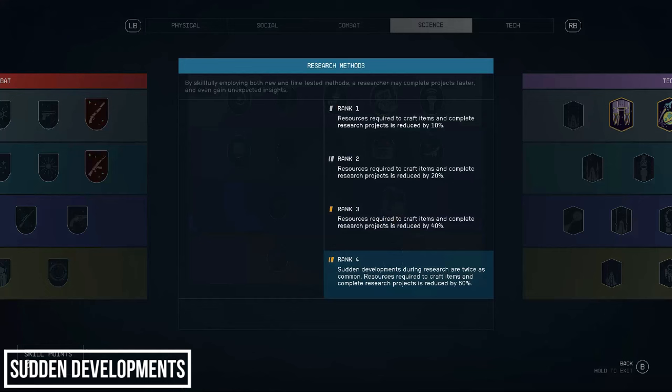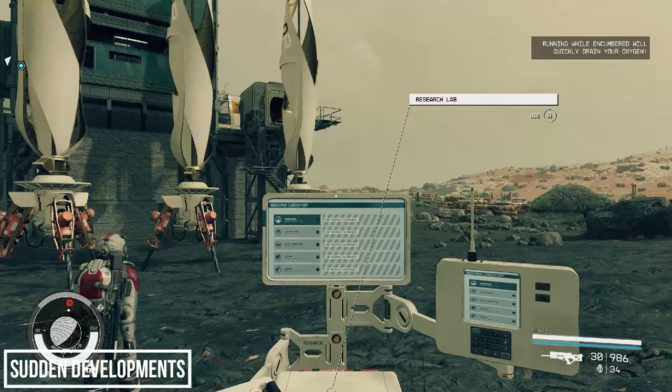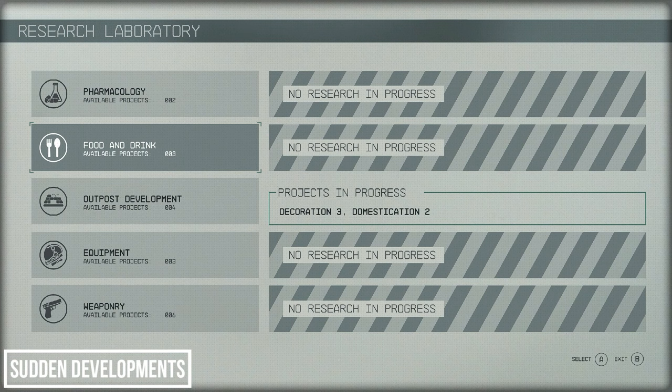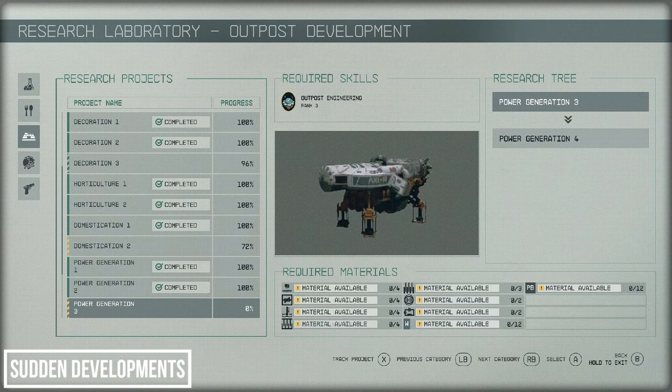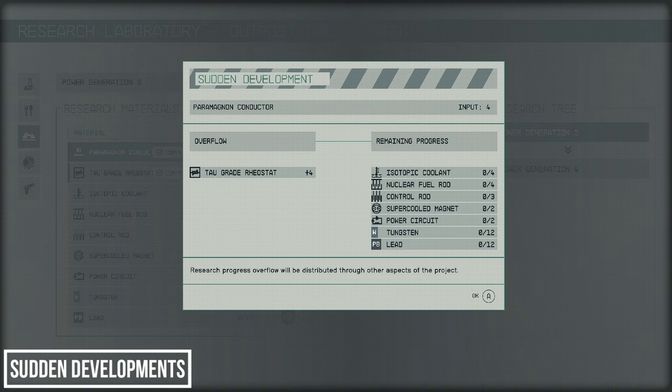I mentioned at the start of the video the importance of Research Methods rank 4 to outpost building — I have it at rank 4 now. Researching is your only method of unlocking new and more advanced modules, and the further into it you get the more exotic the resources become. Let's try Power Generation 3 as I have a lot of resources for that already gathered. We already have most of these. And immediately — a sudden development, plus 4 tau grade real stat, meaning we've skipped that part without using any materials.